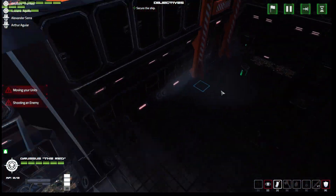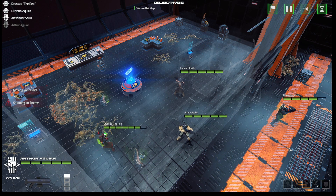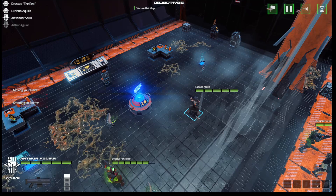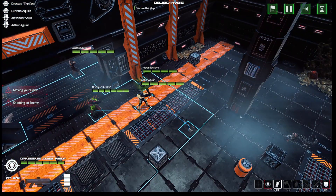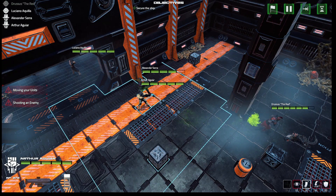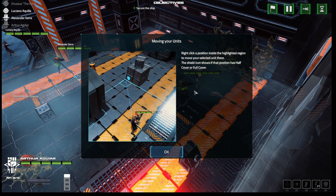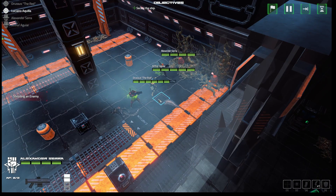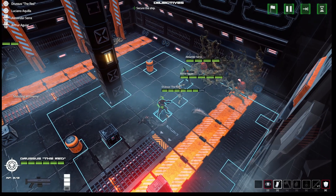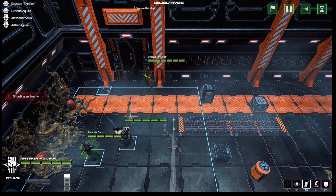We must secure the ship — there might be someone else in this room. Moving soldiers into position. I realize I can't rush forward carelessly. Checking the shield icon on cells shows half cover positions. I must always use the first action point and then the second.